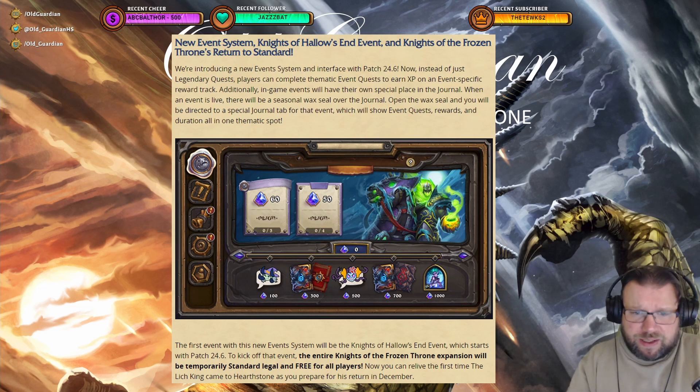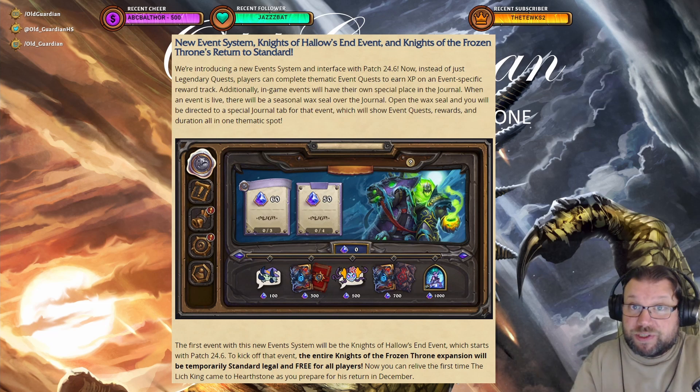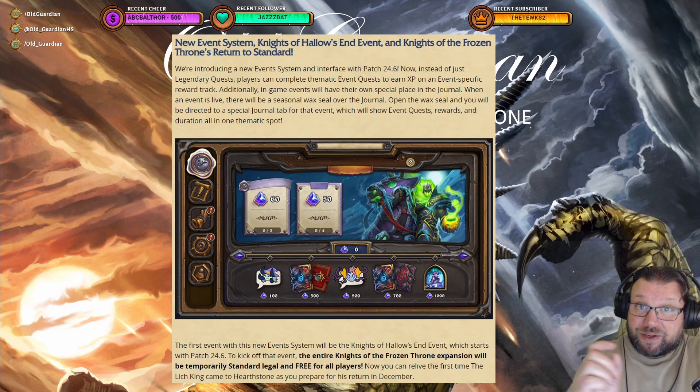Previously, Hearthstone events have been legendary quests — you get one legendary quest, then another one, and another one. But now they have changed their event system to also be sort of a mini rewards track. You gain event experience, and event experience unlocks your rewards. The first event started right now.